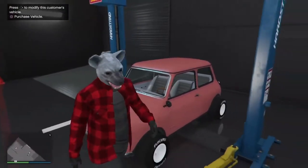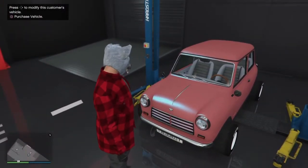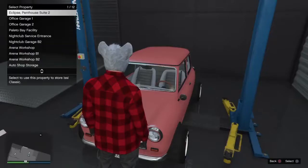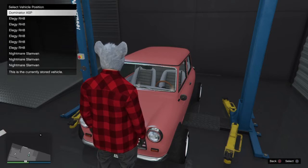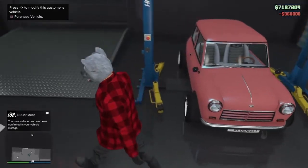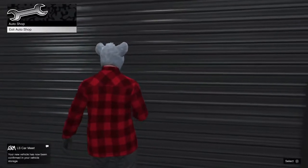Now in order to save it, the downside is you have to purchase the car. Press square, then yes, transfer to this one, replace. After you do that, all you want to do is exit your auto shop and then walk back in.